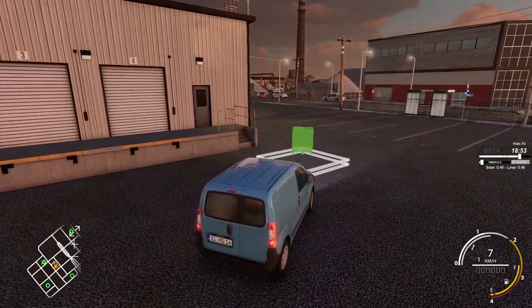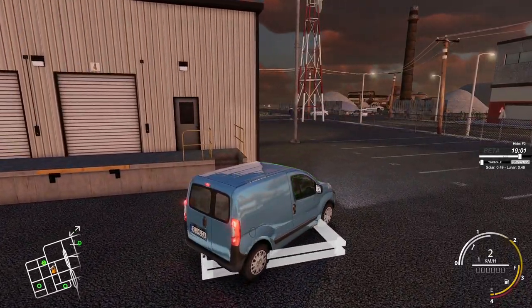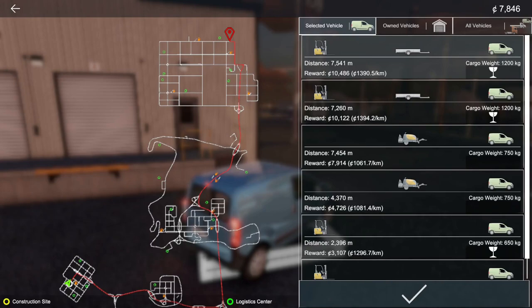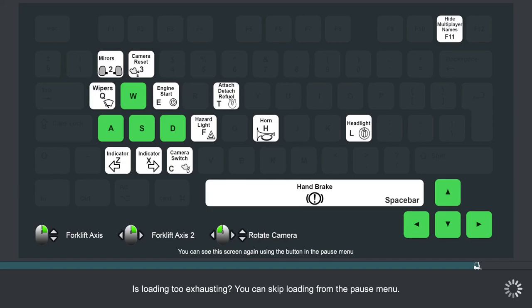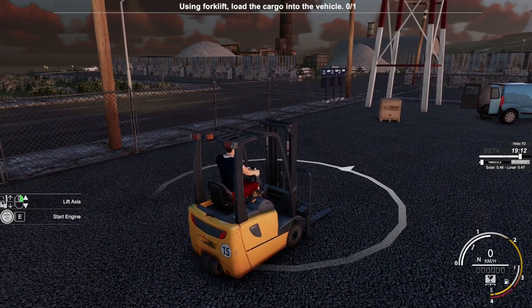You can buy cars, pickups, panel vans, drop sides. This one up top pays really well - it's fragile but it pays really well. I like money, and it will take us all the way across the map. Let's do this one. We select this and it takes us into a loading screen that gives an overview of the controls.